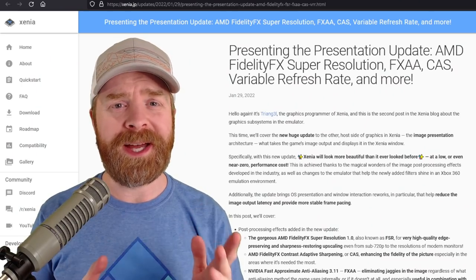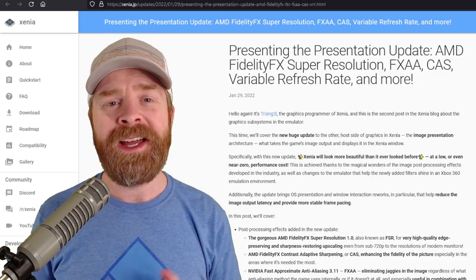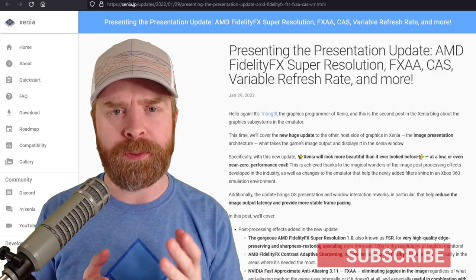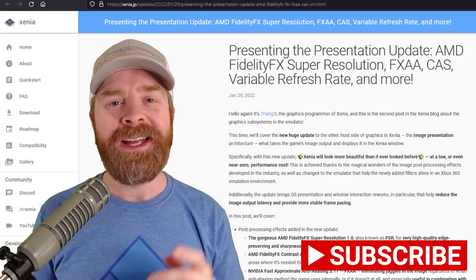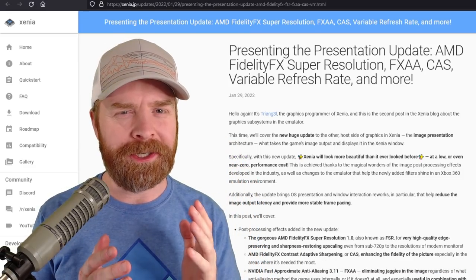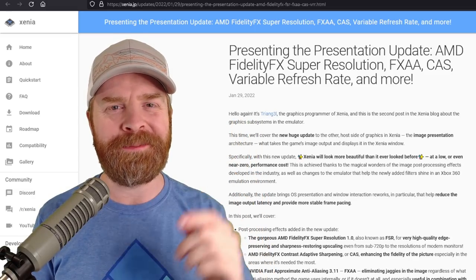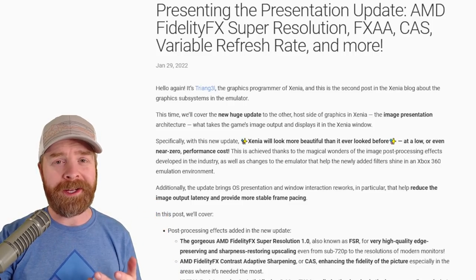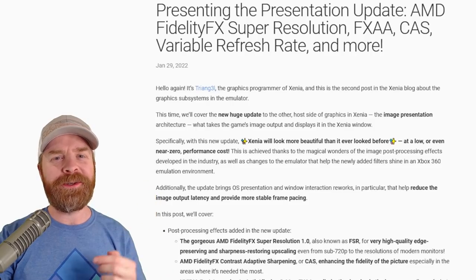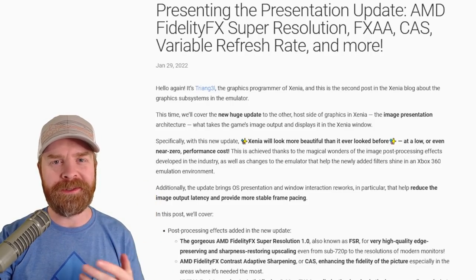We'll kick things off here with the best Xbox 360 emulator on PC and that would be Xenia. If you want to learn how to get up and running with Xenia, I've done a tutorial on it and I'll leave it in the description below. Now this update for Xenia is huge — it's all about graphics and they call it the presentation update. I'll also leave a link to this update in the description below. Xenia goes into a ton of detail here and it's almost guaranteed you'll probably learn something.